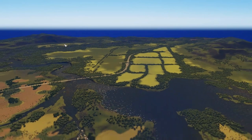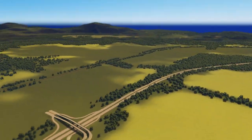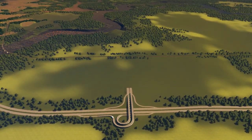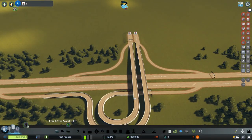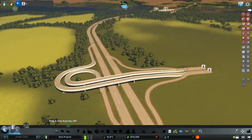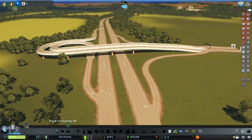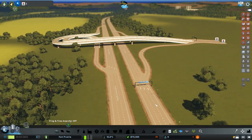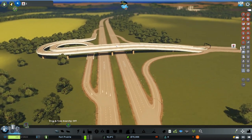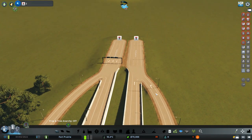We're starting at this beautifully designed trumpet interchange that we don't need to do too much to. There are some lane math issues due to the vanilla game — when we get enough money we can take it down to two lanes so we have three lanes going in with one going off, leaving two remaining. Right off this interchange we also have two lanes going into three, so we'll need to fix that.